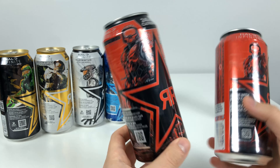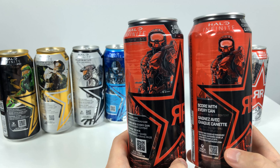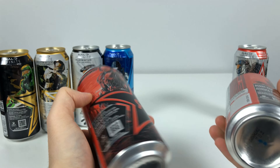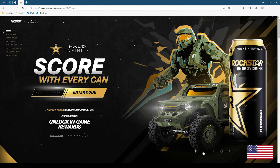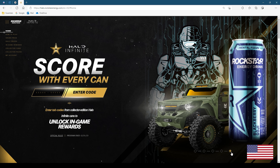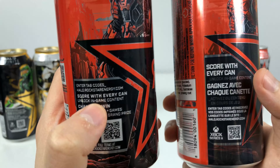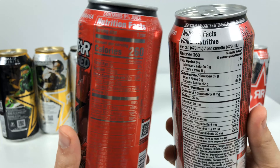Here you can see the differences between the American and Canadian can. The Master Chief artwork is a bit smaller on the Canadian version, and it does not say 'collector set' on the Canadian can. The reason is because the Canadian can does not have the blue one — the blue blackberry flavor is an American exclusive. The Canadian can also comes with bilingual French text and the standard white nutrition facts.